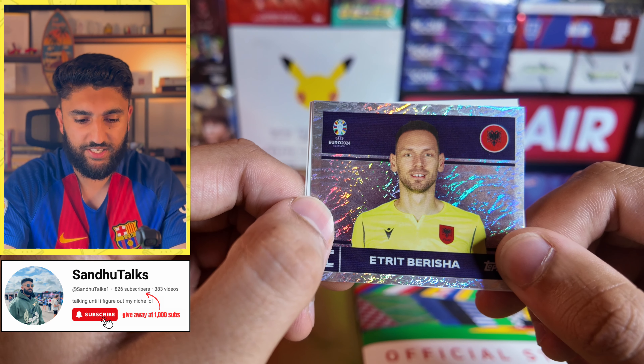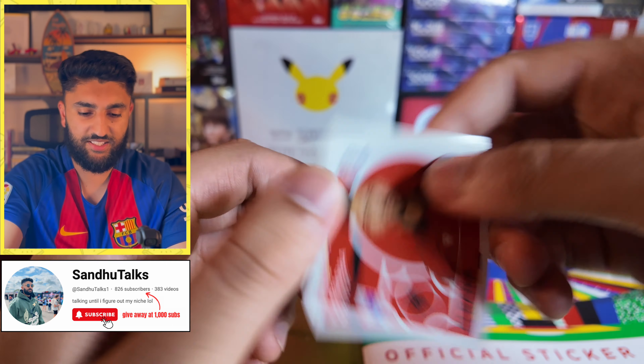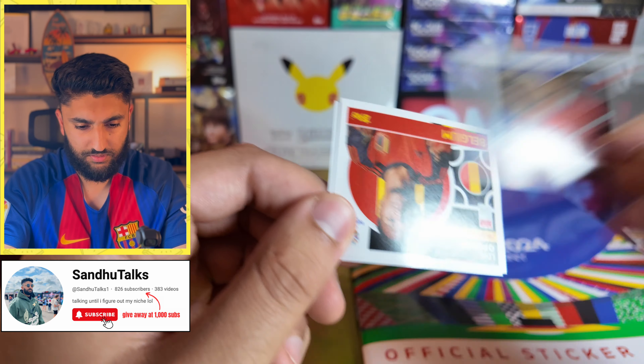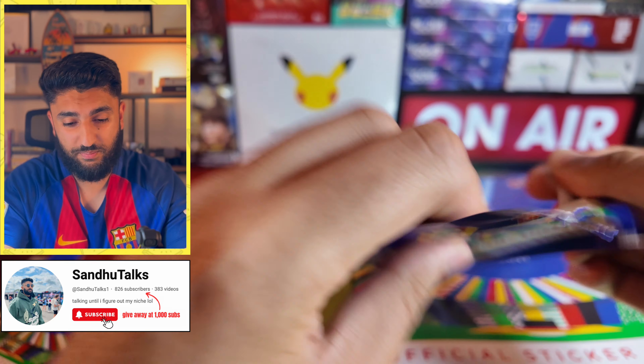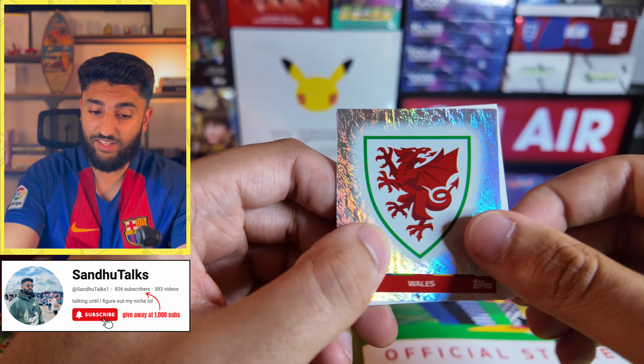We have another banger — a captain card for Albania, Eteric Bushyka, hopefully I said that correct. Then another Albanian card, followed by a Zlatan Ibrahimovic legend card, a Top 11 Alitz Krakow, Belgium Opender, and an Austria Wobbe. That packet wasn't too bad at all with the Zlatan pull.